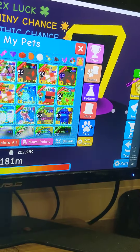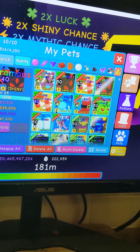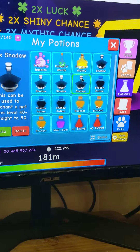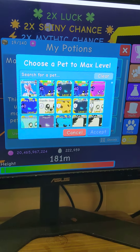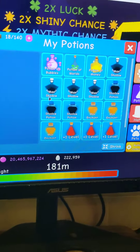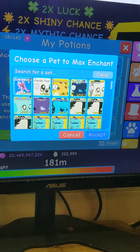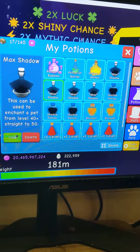Part two on maxing out a fairy in a bottle. In the last video we left off trying to find a max level, and when I finally finished crafting about two hours later I forgot about it. Let's go max out the fairy in a bottle. If you want to see the stats, go look at the video before — go to max enchant before I max it out, then go to max shadow.